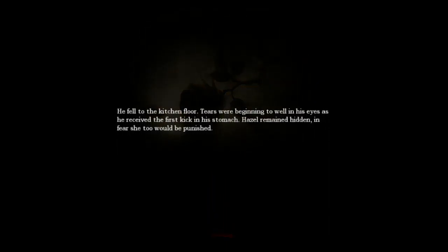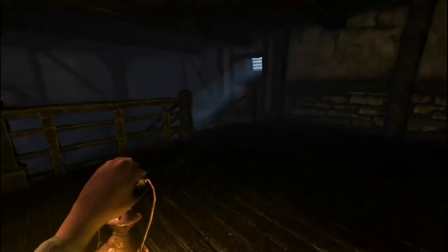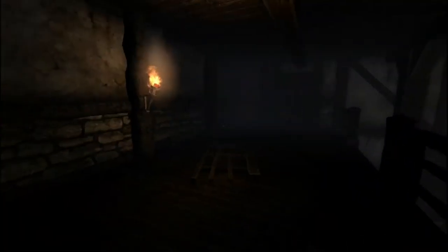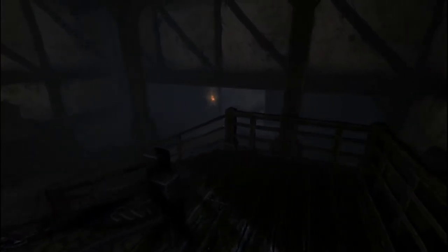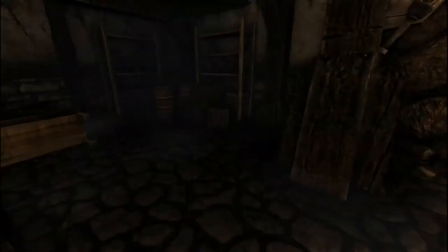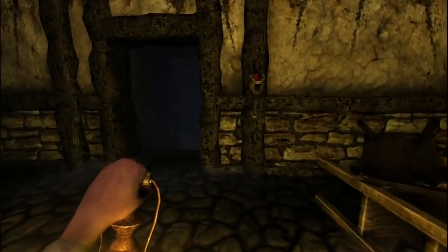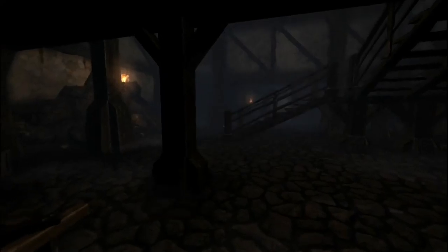Loading screen: 'He fell to the kitchen floor. Tears were beginning to well in his eyes as he received the first kick in his stomach. Hazel remained hidden in fear she too would be punished.' Violence — okay. Get some light. Light does not go very far in this game. Nothing in here. I have two more tinderboxes — let's save those.